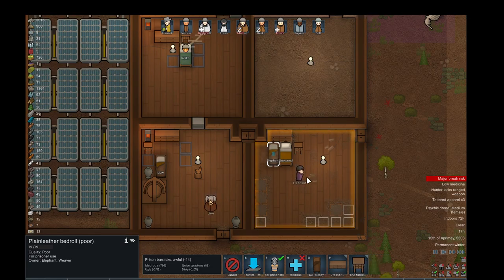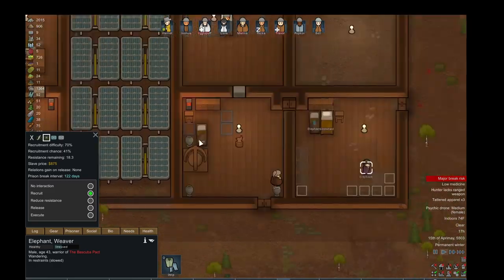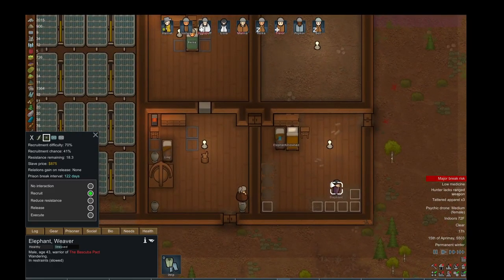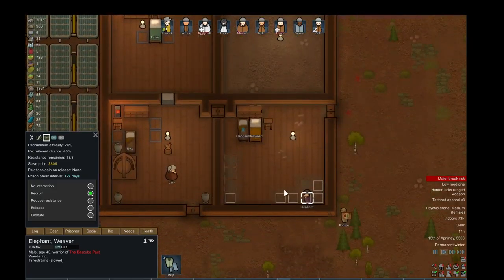There's another prisoner. His name is Elephant. He's got 18 resistance remaining. Somebody comes in and persuades him, reducing his resistance number. I think one is like a decent reduction each time you talk, and you can only talk to them every like 24 hours — but that's in-game time.